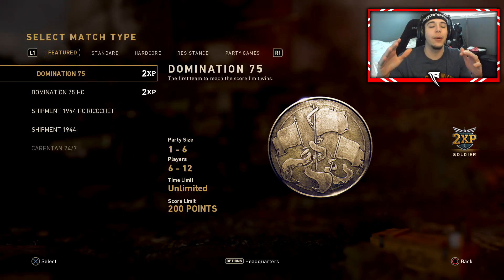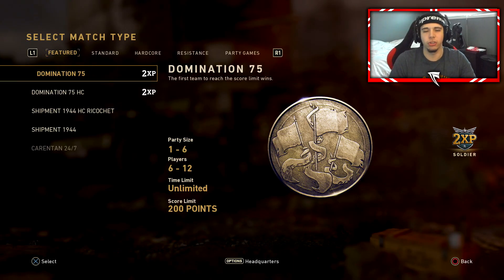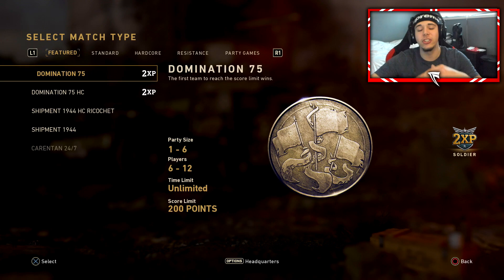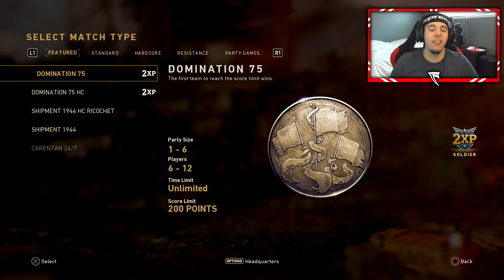Domination 75 is 75 points per kill. It's basically right below Dom XL and right above regular Domination - just right in the middle. So you got Dom XL, Dom 75, and then regular Domination. They're just testing this out again. I'm hoping I can just get my score streaks pretty quickly - that's kind of the goal.